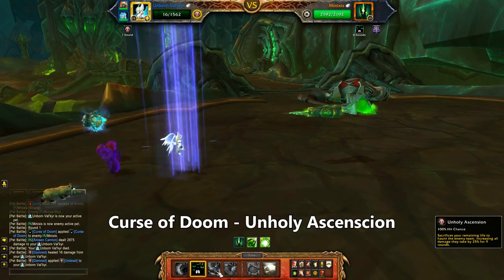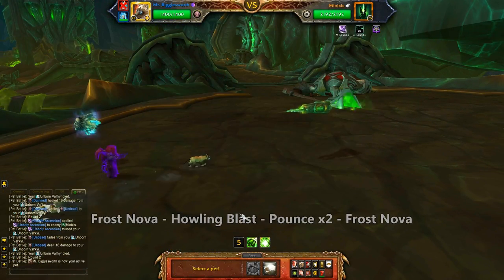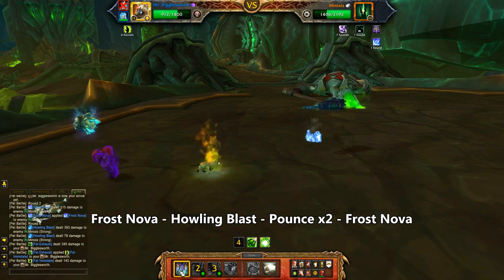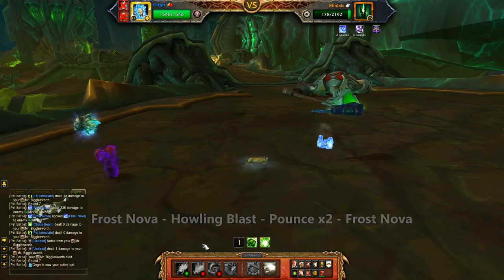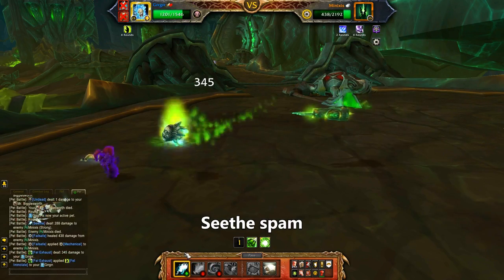Start with the Valkyr, use Curse of Doom and then Unholy Ascension. On Bigglesworth use Frost Nova, then Howling Blast, and then Pounce twice. We get one more Frost Nova before Biggles is done. On the Fragment of Anger, just mash Seathe.